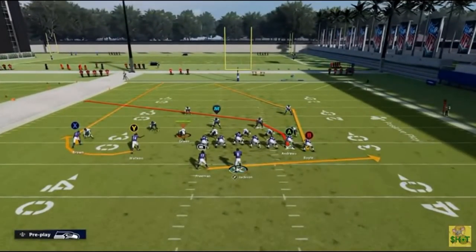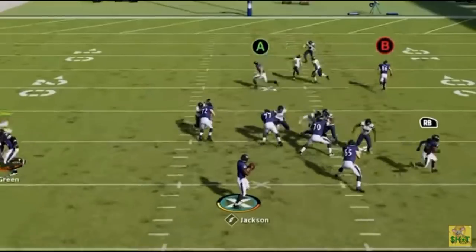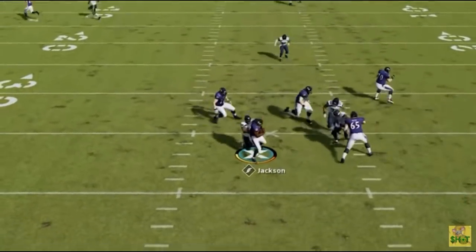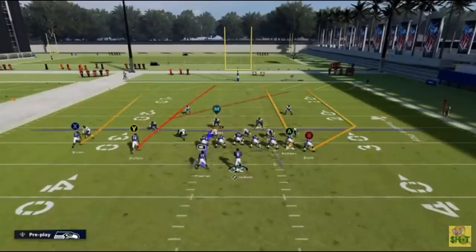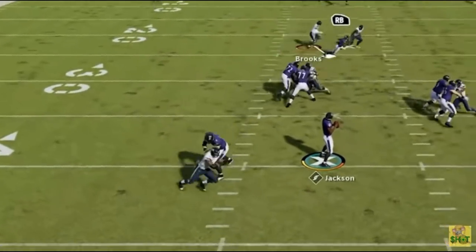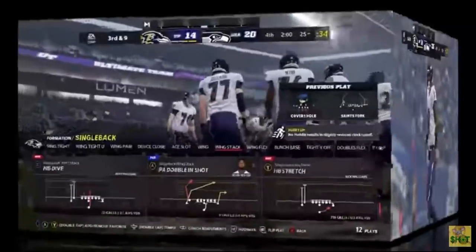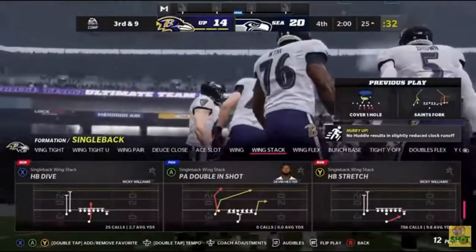You can also predict where pressure will come from. On shorter pass plays, the defensive tackles typically get free while the outside defensive ends get held up. On a deep drop play like four verticals, the pressure typically comes off the edge. So you can pretty much predict where pressure is most likely to come from based on your offensive line's blocking scheme diagram.